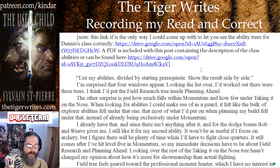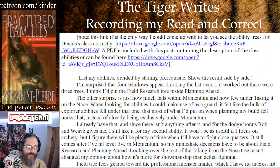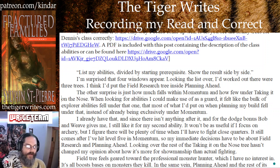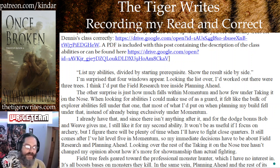List my abilities divided by starting prerequisite. Show the results side by side. I'm surprised that four windows appear. Looking the list over, I'd worked out there were three trees. I think I'd put the field research inside planning ahead. The other surprise is just how much falls within momentum and how few under taking it on the nose.